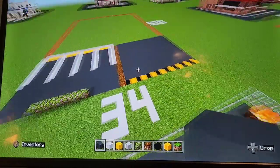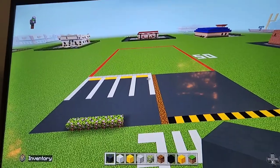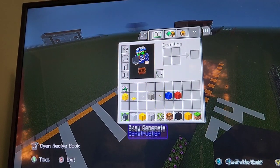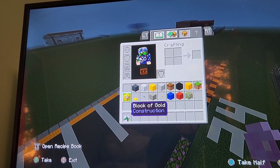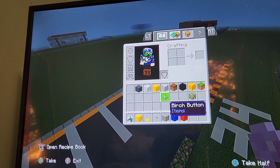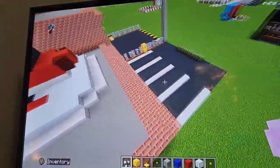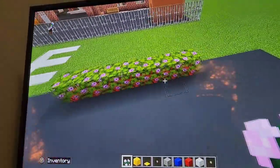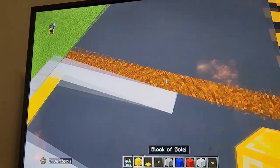Once you have filled in your spaces in the driveway with the concrete — or whatever road material you are using — now we will go ahead and add details. Go ahead and put everything away. I'll grab the flowers, the block of gold, gold pressure plate, stone button, light gray, blue and red concrete, white concrete, and birch button. I don't know if we'll need leaves again — no, we don't.